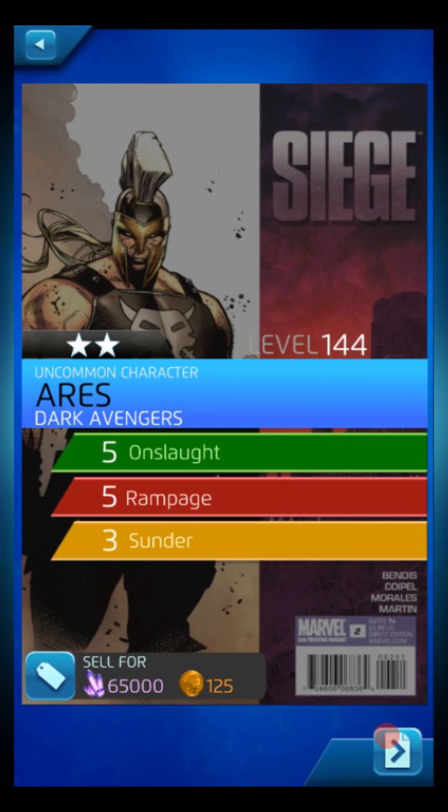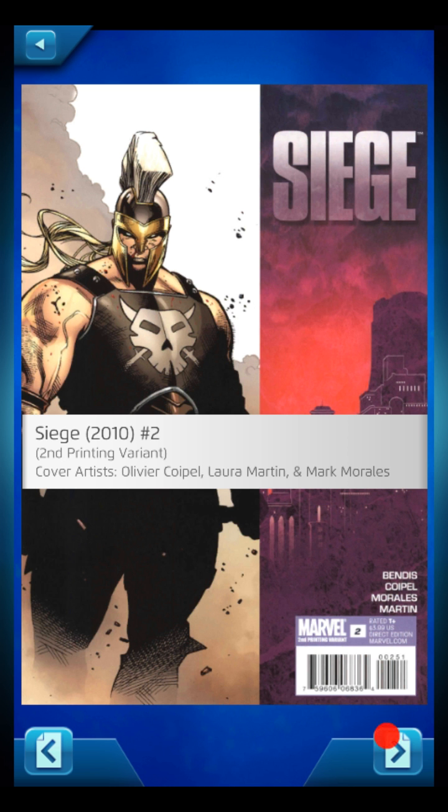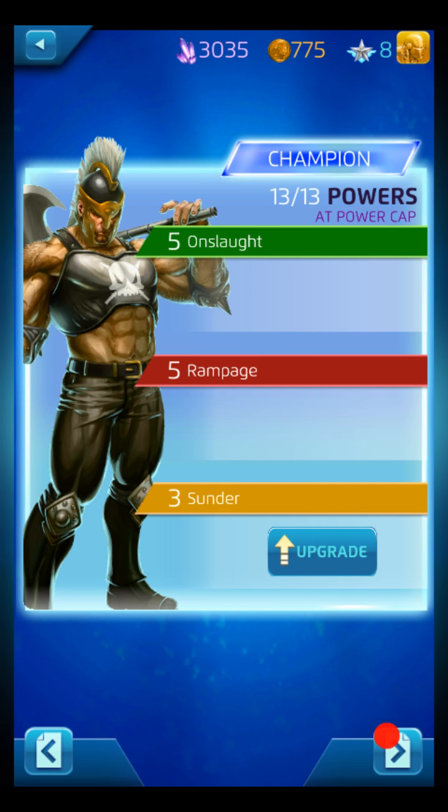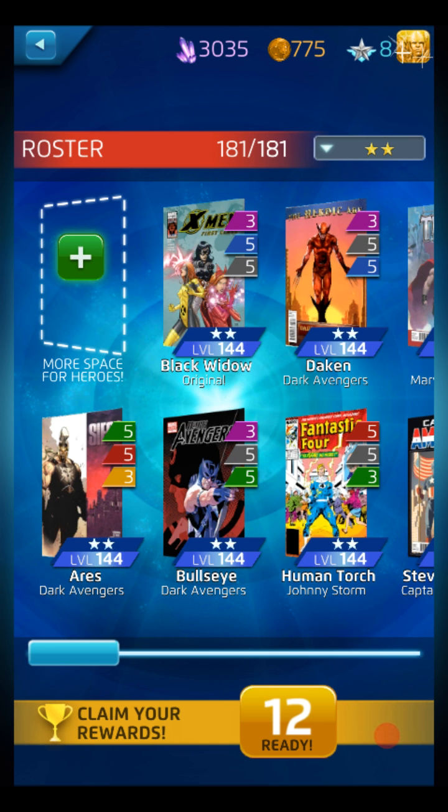For example, here I have Aries at level one, and I'll have another Aries championed. When I have another Aries championed, I will sell this one, and notice I'll get 65,000 ISO and 125 hero points — because hero points are hard to come by. This is a great way to build that up and get that new star. Three stars you'll get even more, but I tend to keep the three stars because they're quite usable.